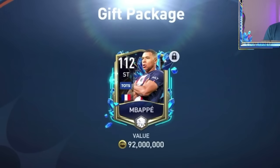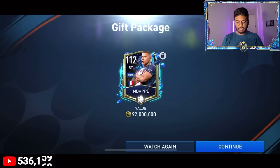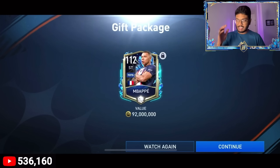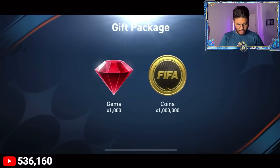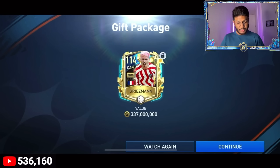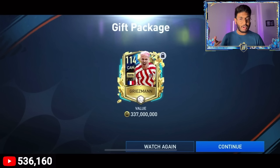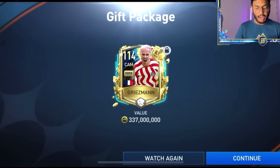We got Mbappe, guys - that is an amazing pull, that's insane! Next we're going to get the Ultimate Team of the Season pack. We also got Griezmann, another France player, so we've got two solid strikers and a solid CAM as well. Our team is starting to shape up really nicely, so let's go and put them in the squad.